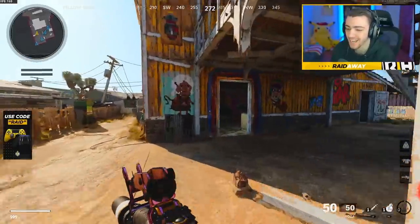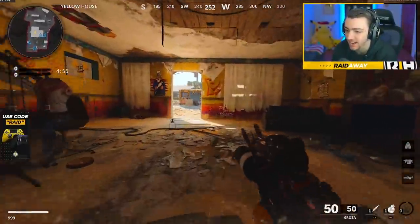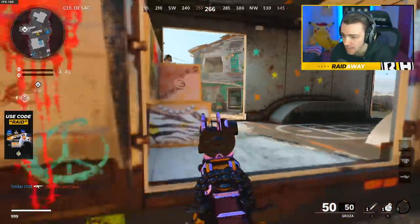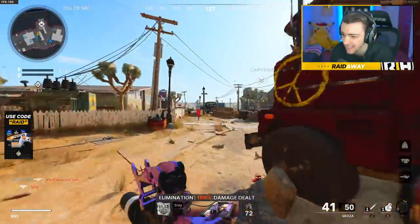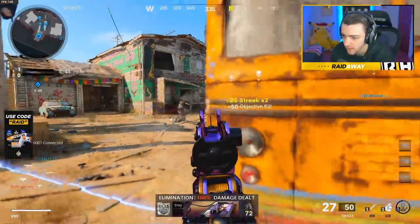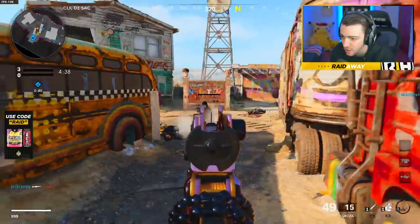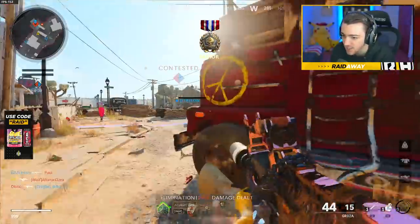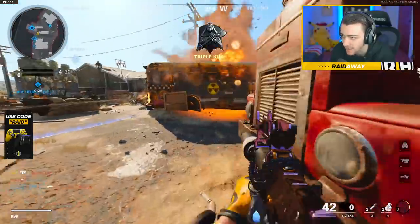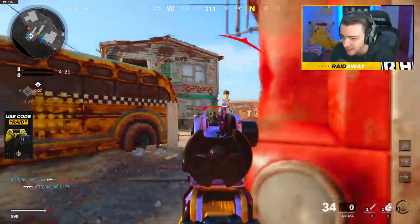Subscribe to the channel if you are brand new and let's jump into the brand new Groza update. All right, ladies and gentlemen, let's get it. We have the Groza here and it recently just received a buff here in Black Ops Cold War. So we're going to try and pop off here. There's a fake level 1000 on the enemy team. Dark Matter Ultra Camo is looking so juicy on this Groza. It's a very, very underrated weapon. We have to watch out for this fake level 1000.